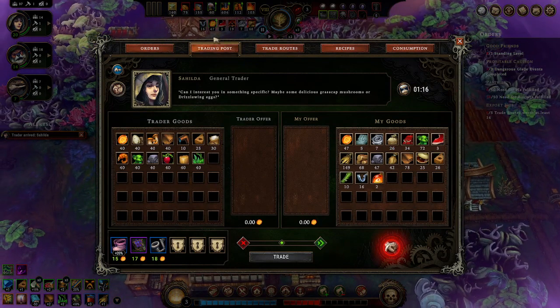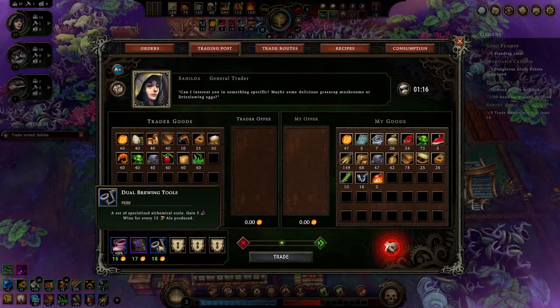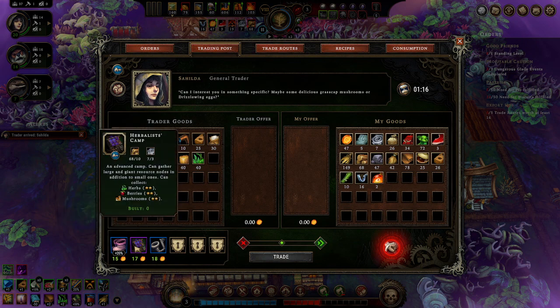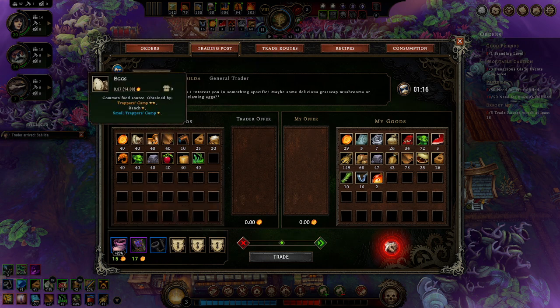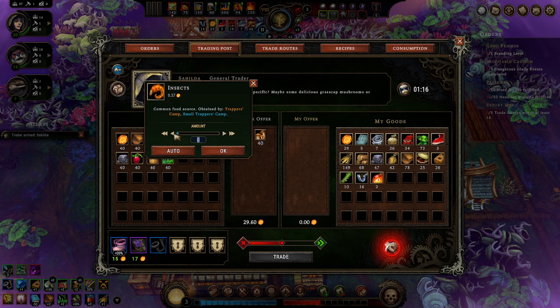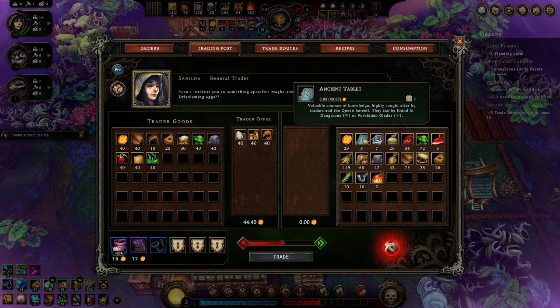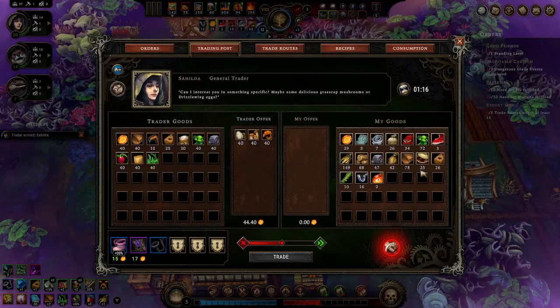What do we have? Trader has food which could be something I definitely need. Is there anything here I really care about? Good to have a bigger herbalist camp. I'll gain wine for ale - that's for sure. Let's throw all that in there. Some bugs too. I'm just finding stuff at this point.